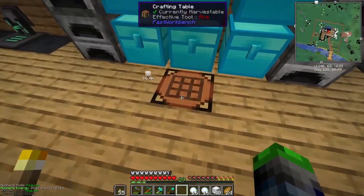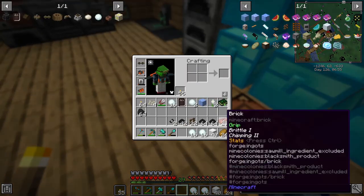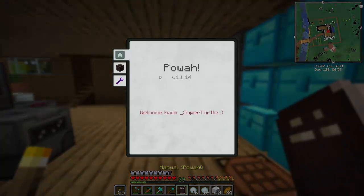Today we got some fun stuff planned. We're gonna be getting into some reactors from the power mod. If we go here — I can't believe I killed him. I didn't mean to kill the snowman. Oh no, poor guy.